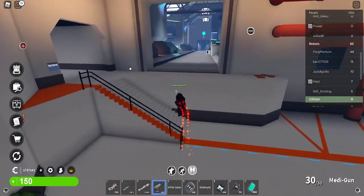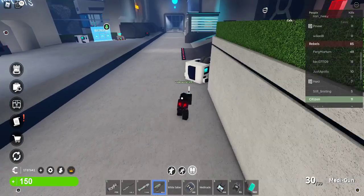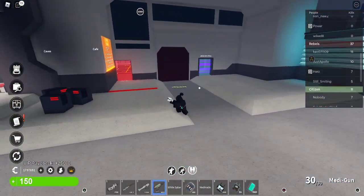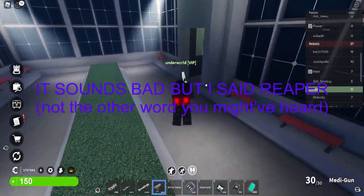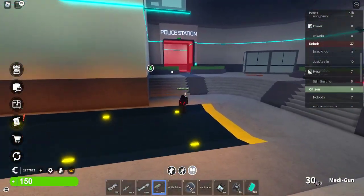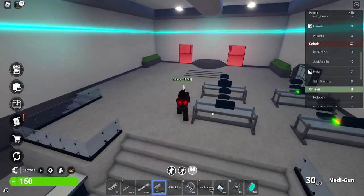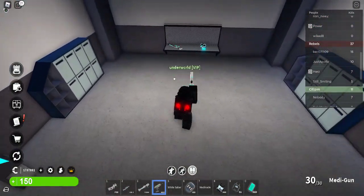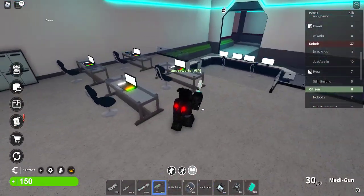Now I'll show you the prison. Certain Nighthawk team classes can arrest other Nighthawks, citizens, and sometimes rebels. Over here is the prison — I'm not allowed here but I'll show it anyway. This is the police station. There's another armory you can steal from. That vent leads to the prison and requires C4 — inside you find a Titan LMG and an MK14.